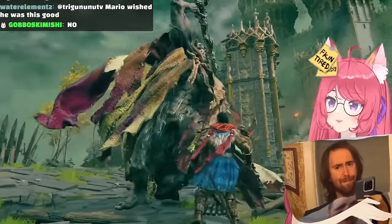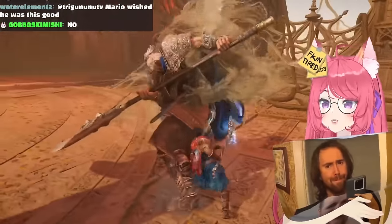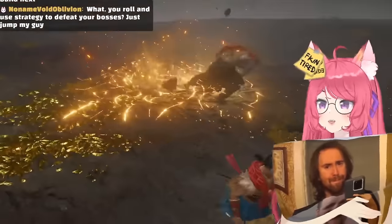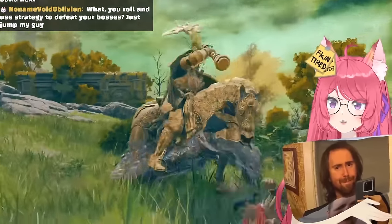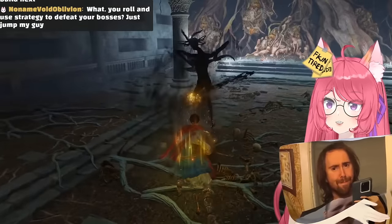If an enemy does a slow overhead or a thrusting attack, you can usually sprint or walk to the side and avoid it, which consumes next to no stamina and doesn't lock you in any sort of animation, meaning you have a larger window to punish. The only problem is that some of the best strafes require being locked off instead of looking at the boss.